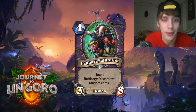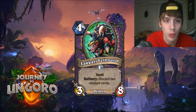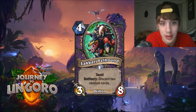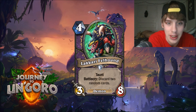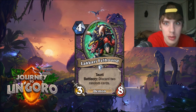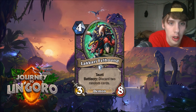Next up is Lakkari Felhound. It is a four-mana, three-eight Warlock Demon card. It has Taunt as well as the Battlecry of discarding two random cards. I think this is a very good card. It coincides with the Lakkari Sacrifice quest very nicely. But even if you aren't playing that quest, it is still a very strong card — four mana, three-eight Taunt is great. If you're playing a Discard deck or a Zoo deck, this is even better. Having it as a Demon makes it even better because there are cards that can search out and buff Demons. You're going to see it in Constructed doing a lot of work for Warlock decks.